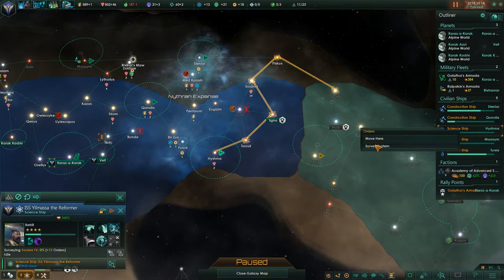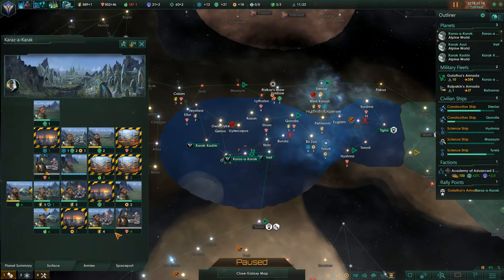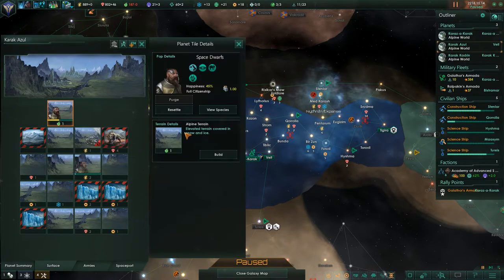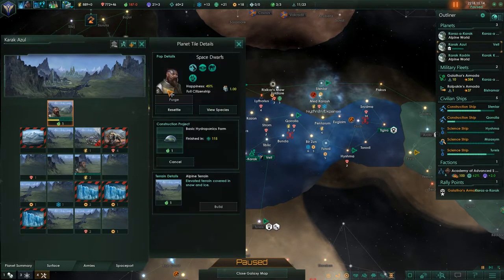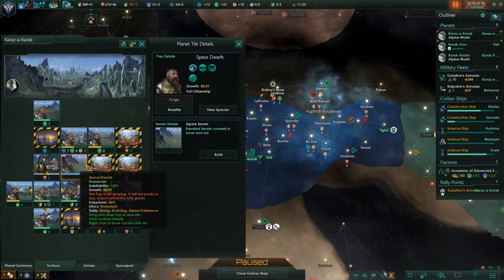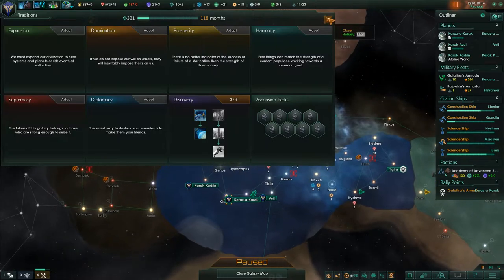Let's get surveying. We are still constructing up here, and I need to build some food production on one of my planets. Let's just chuck you there and build a farm. The other thing I need to do is build a heritage site or two. These heritage sites start generating me unity, which means I get my unlocks here quicker.